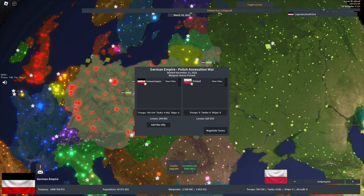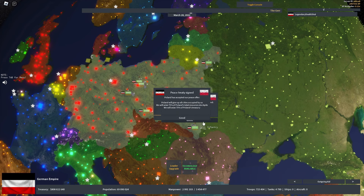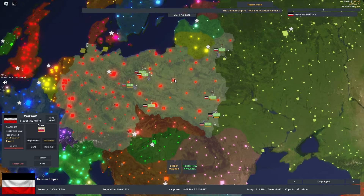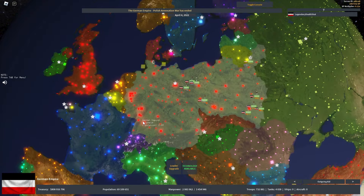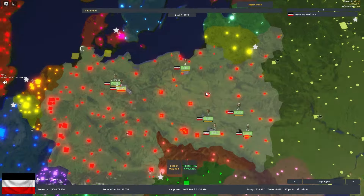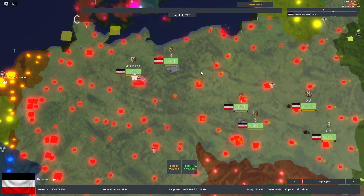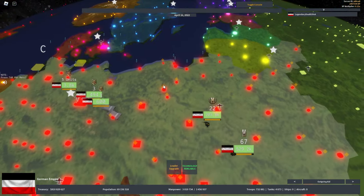As you see, they no longer have a standing army, and I continue to capture the rest of the country. Now that I've captured all of Poland, I can negotiate our terms. I'm going to annex all of Poland and take their treasury and their resources. We currently occupy Poland, and they are now a part of the German Empire. Everything highlighted in red here is all my territory. These are tanks — they're moving pretty fast. These are infantry, 200,000 of them. They don't move as fast as tanks, obviously.